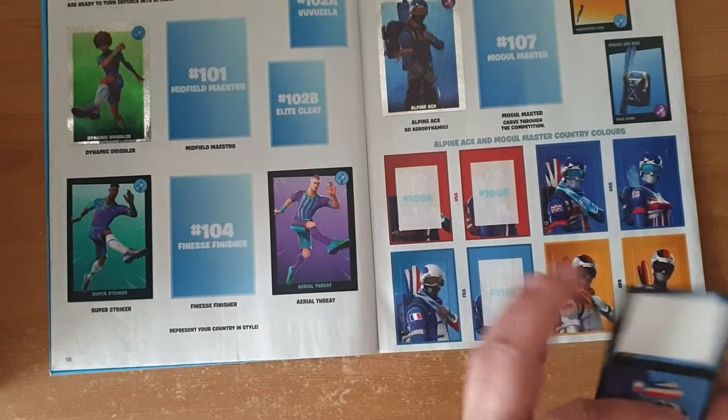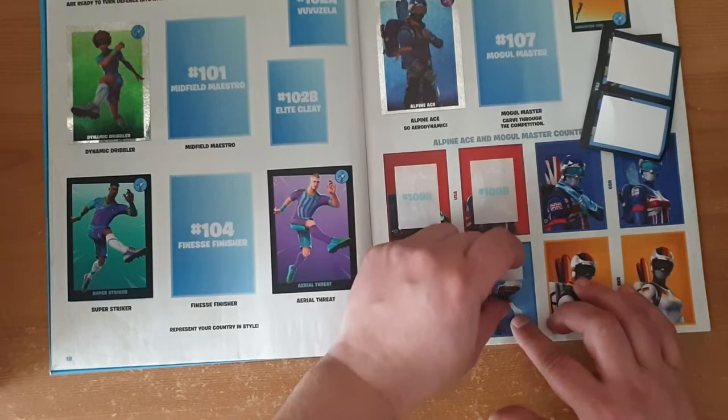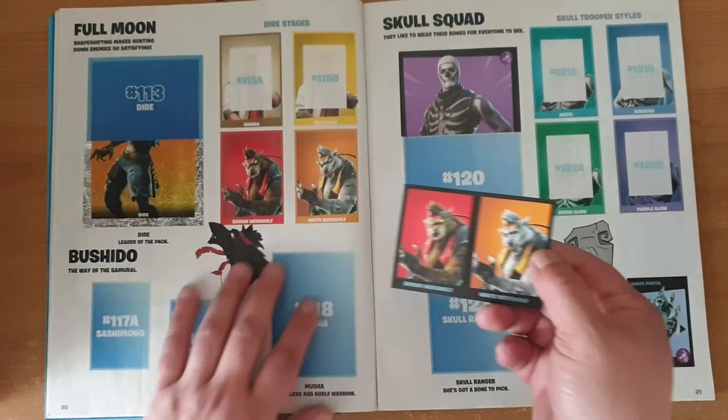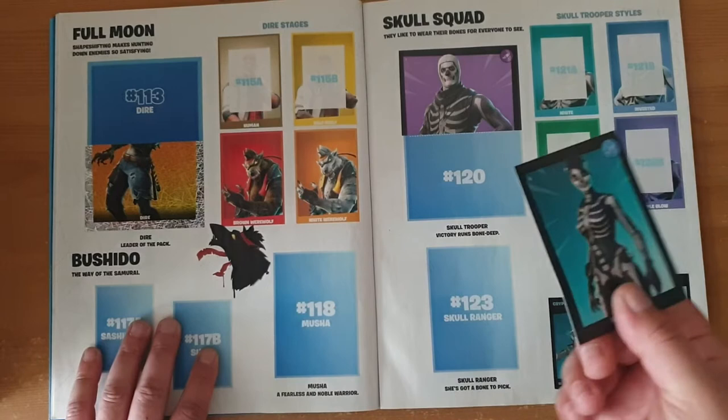There we go — that's A. I'll put B in as well. This is filling up nicely as well. Another Germany — why not? Another Germany, because why not? 116 — nope, we don't need them, I only have them in there. Another 116. And a 123 — Skull Ranger. She's got a bone to pick, it says here. But we need that.